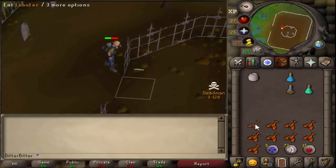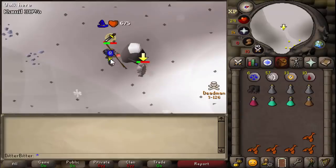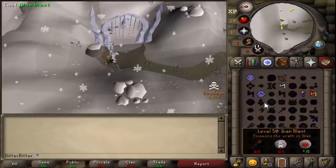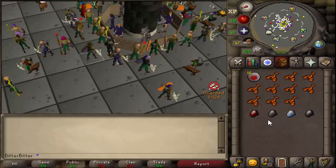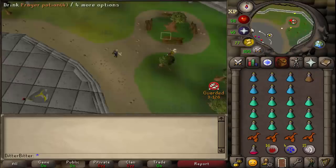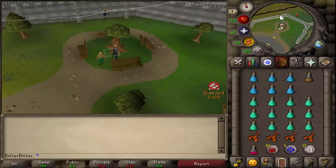Now it's time to fight the Dessous — hopefully this goes well. Dessous dead, let's collect the blood diamond. I found a way to do it — it's barely hitting me, like a one every two ticks. Kamil done, let's get the ice diamond. Got the last diamond! We're eight hours in and have all four diamonds, but there are people camping south of Al Kharid so we can't cash them in yet.